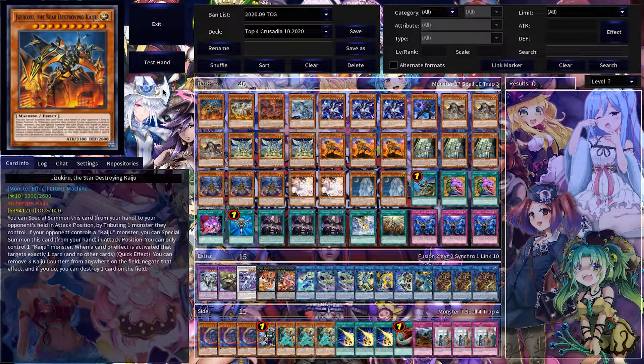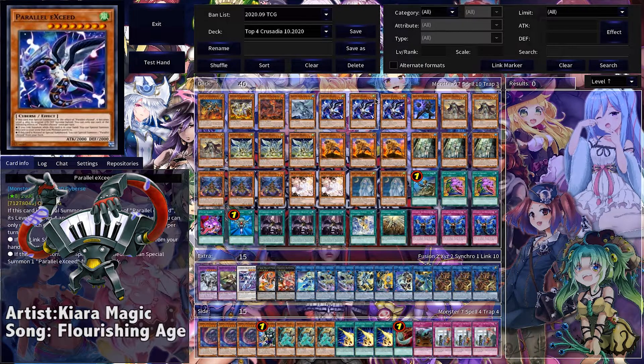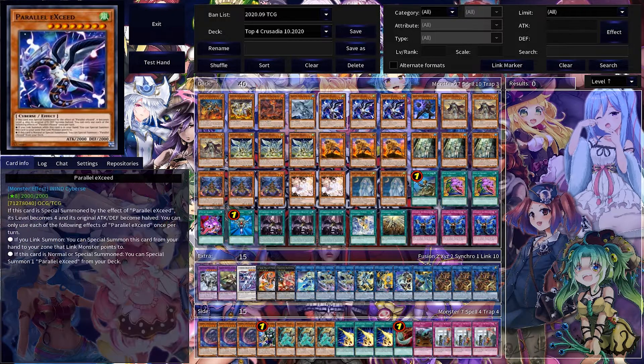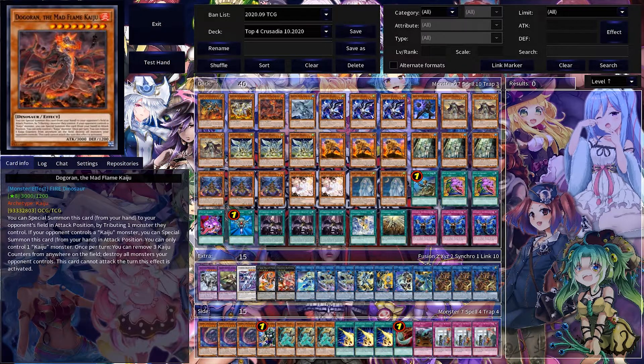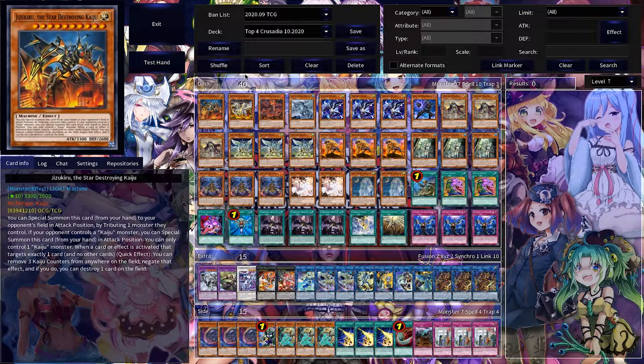Hey everyone, and welcome back to the channel of Archangel Gaming. We are looking today at another deck profile, and this one is coming from our locals with Joe Kaiser. You might remember him from the channel before — I'll slap a thumbnail right here so you can see him. Steve the Pirate, always back at it again with another updated list for Crusadia, and he ran the gauntlet again today at locals and got top four — I think he lost in the top four.